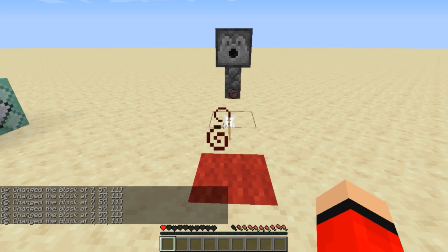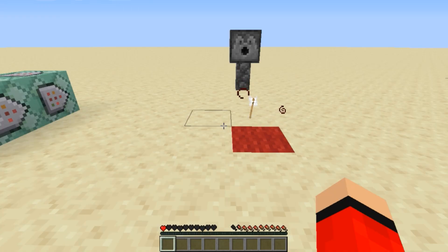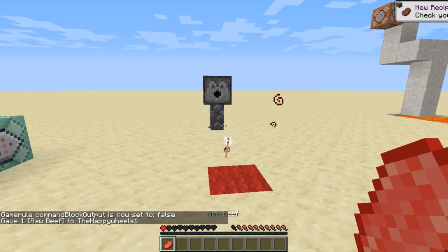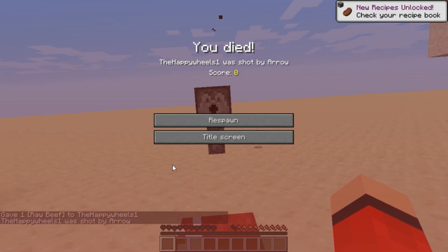If you've noticed throughout this video, in the bottom left we're getting 'changed block at' messages. You don't really want that in a map because it looks messy. To sort that, just do gamerule sendCommandFeedback false. If you're map making, I recommend turning that off as a last-minute resort. If you still want to see your command feedback, change it to true. Instead, just do commandBlockOutput false, and you'll still see chat messages like give output, but you won't get all of the mess from command blocks in chat.